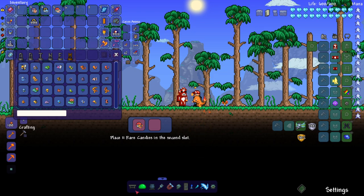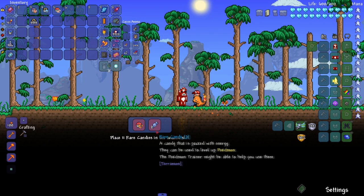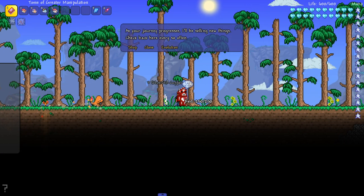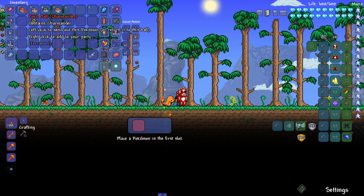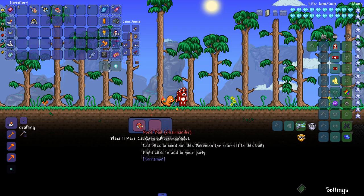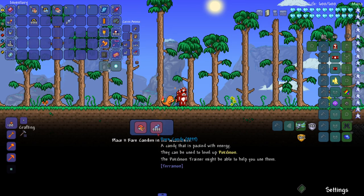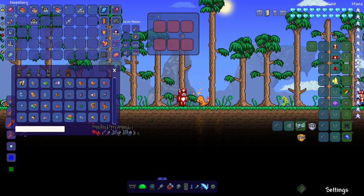I want to evolve my Pokemon. It says place two Rare Candies. I use two Rare Candies — is that it? It still looks like Charmander to me. I'll try one more time — nope, not working. Are these the right Rare Candies? It's definitely not working. That's a lot of Rare Candy.